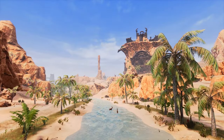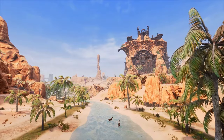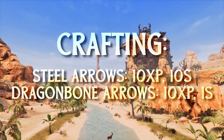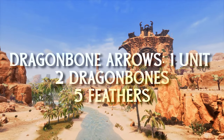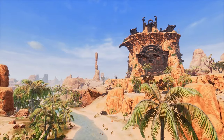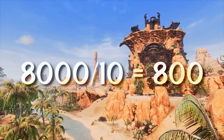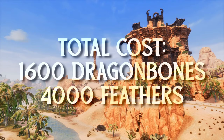Some people have been crafting different arrows, but these are likely the best, as they give you 10 XP each and they craft in one second, much faster than the majority. Each unit costs two dragonbones and five feathers, granting 10 Battle Pass XP per craft. That makes the whole process quite easy to work out. We need to reach 8,000 XP, so at 10 XP each, we'd need to craft 800 units. That costs 1,600 dragonbones and 4,000 feathers.